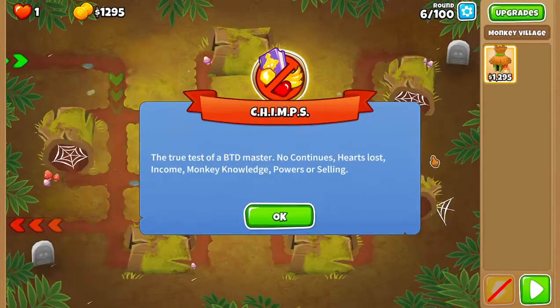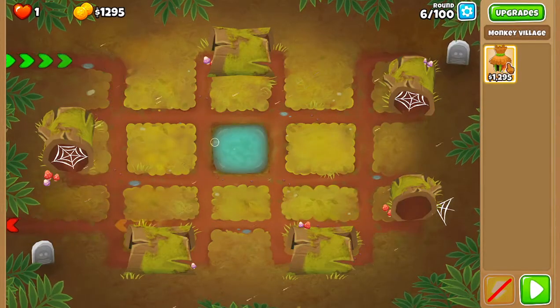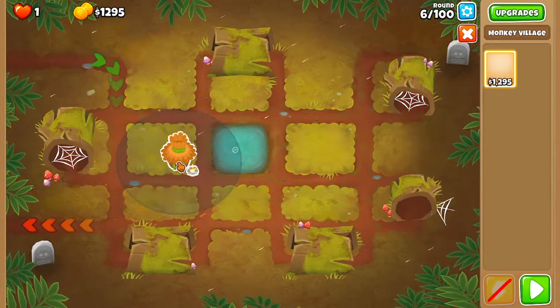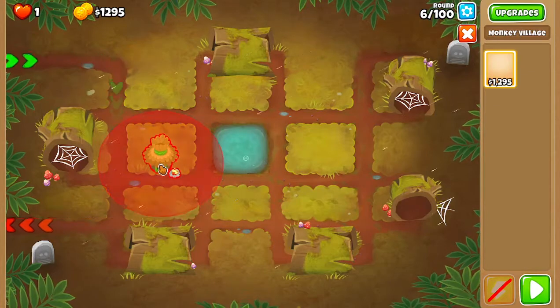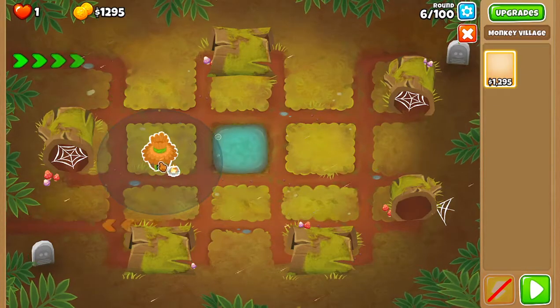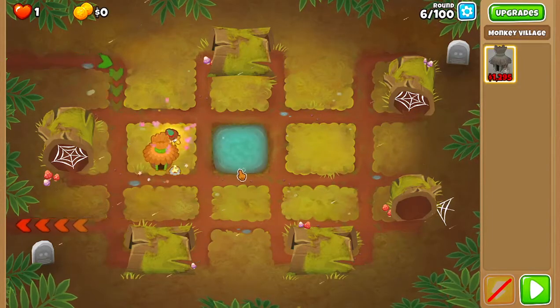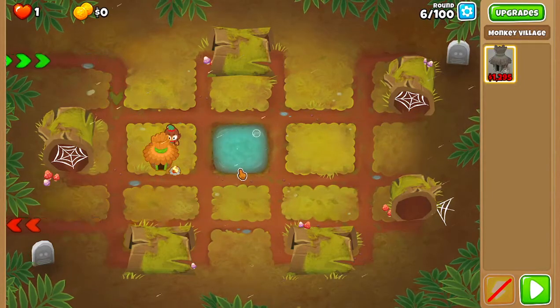So we're gonna need to look for a really good spot for this guy because his attacking power is very weak early on. But if we get him in a really good position, just maybe he'll be able to take the balloons out. I think that... oh, pixel perfect. There we go. Let's get it. Come on village.